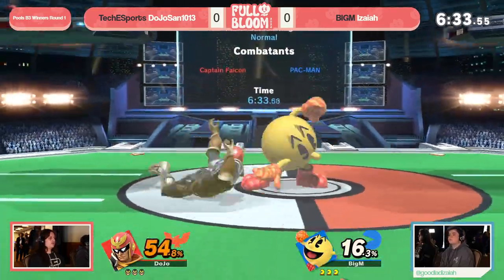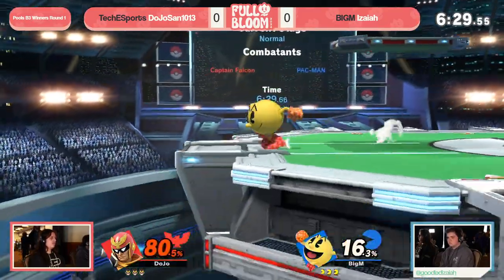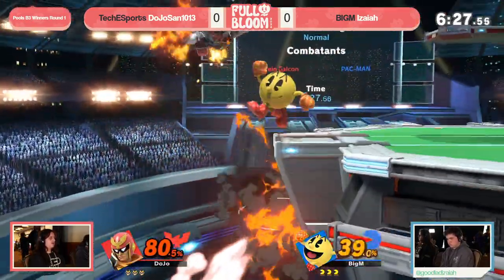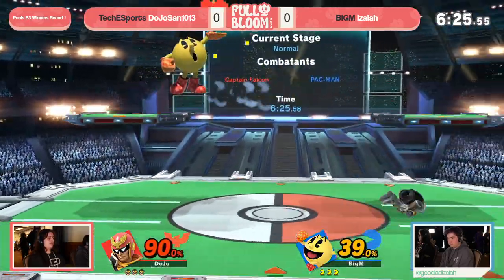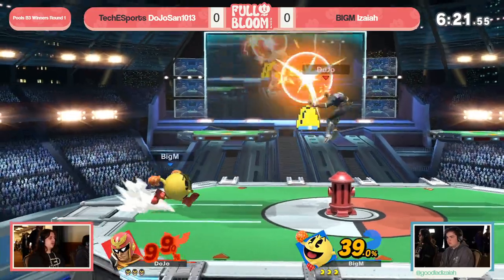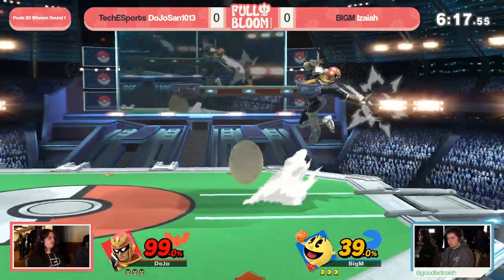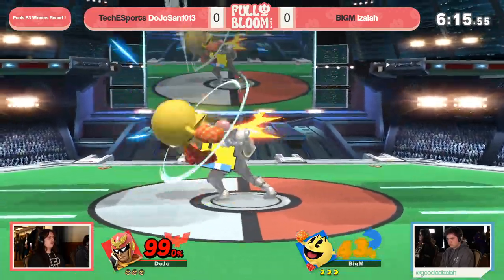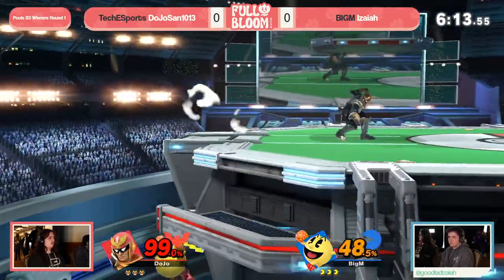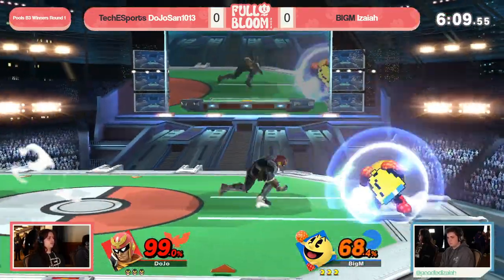Isaiah looking extremely comfortable on this Pac-Man. We're seeing some of Pac-Man's strongest options come out, utilizing this hydrant pressure perfectly. The defensive play, hopping between the platforms of hydrant, is stronger than it otherwise would be, because Falcon's main combo extender — his main tool — is that up throw to juggle, to find these combos and extensions, and hydrant kind of just takes that off the table.